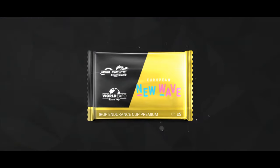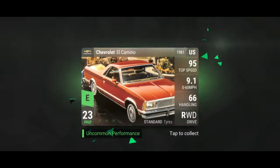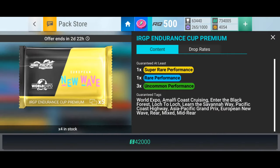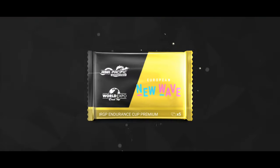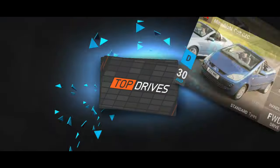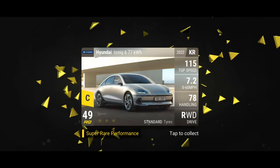Let's see what we can get. Pack one: Audi, Chevrolet, Volkswagen, Lamborghini, and a Hyundai Ioniq. Not a good pack. Pack two: Honda, Geo, Mitsubishi, Fiat Super Rare, and a Hyundai Ioniq again.